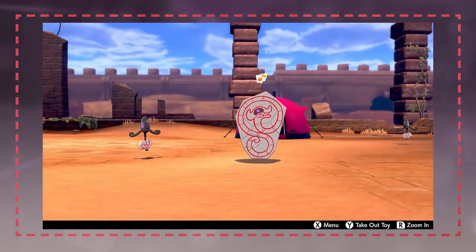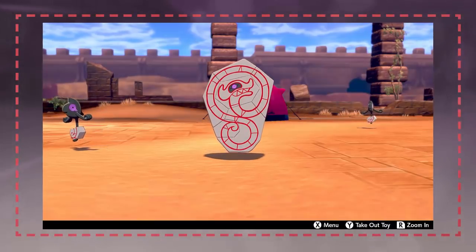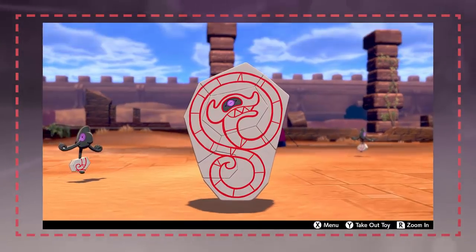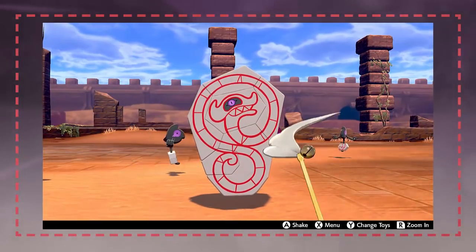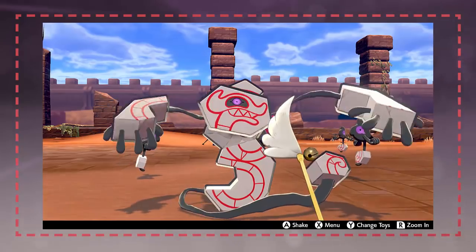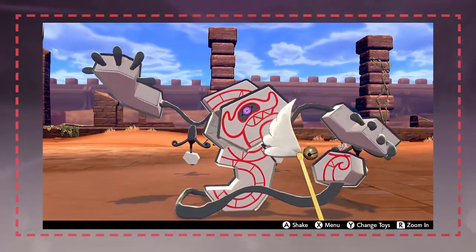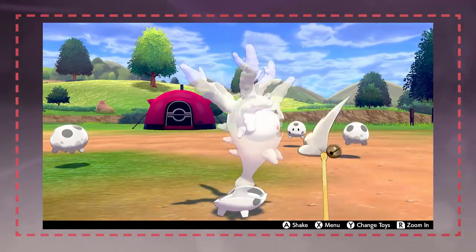Hello everybody, it's Foo here and today we're doing another 'why you should use' — all about Runeragus, a Galarian evolution that's really interesting with a lot of viability on specific teams. We'll talk all about that in this video, but over on Jon's channel we'll be looking at Cursola, a very similar Pokémon as it is the evolution of Galarian Corsola.